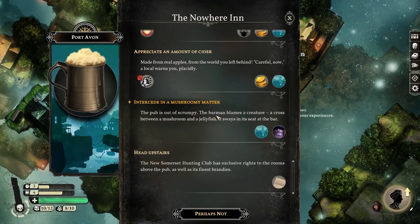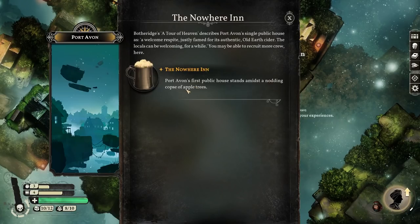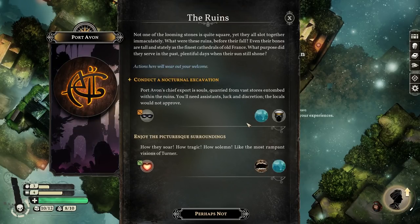The whole point of these places is you're supposed to come back to them later and do stuff as you gather more stuff and things. What are these ruins though? Conduct a nocturnal excavation - 42% chance normally, but 75% chance with veils. A lot of these you need to get your veils and hearts up before you really do things, otherwise you get bad consequences. We'll do it anyway - it's not going to cost us much.